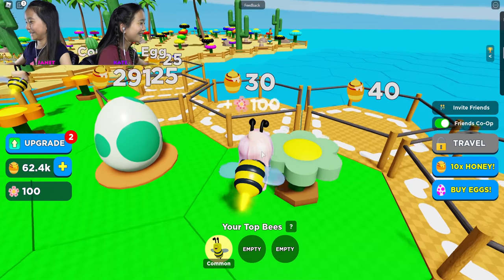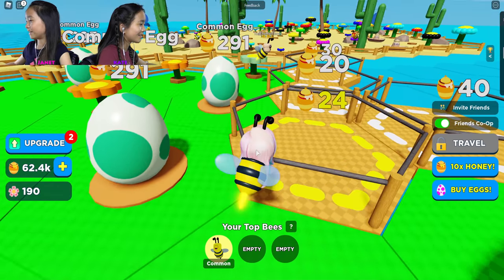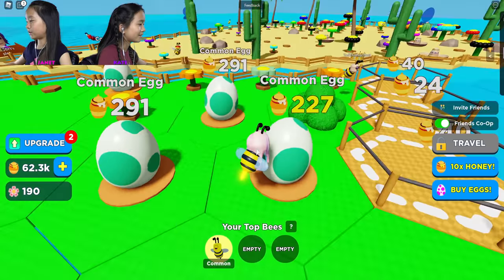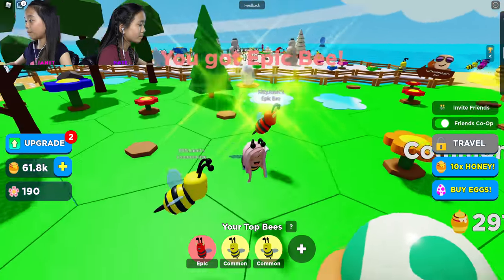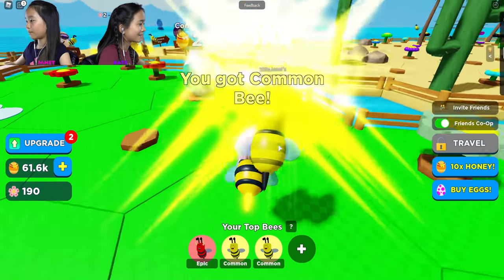Bees can't buy land, but you know, you're a special bee and you can buy land. Yeah, this one's different. Kate and Ted can't get the egg so I'm gonna do that right now. Oh, I got a common bee. Oh, I got an epic bee from a common egg! Oh, you're so lucky. Wow.